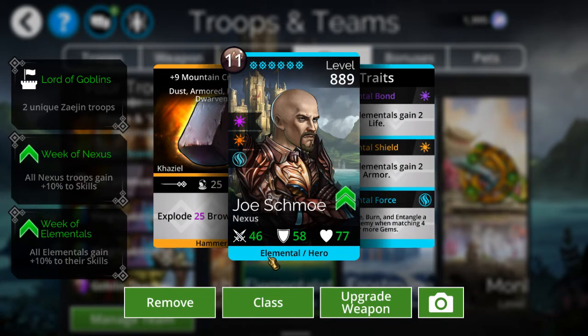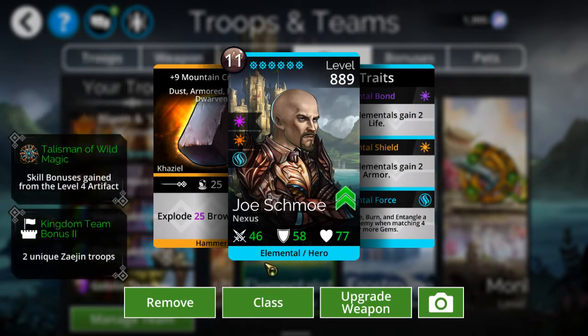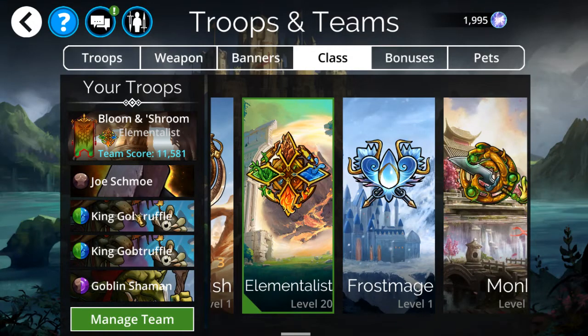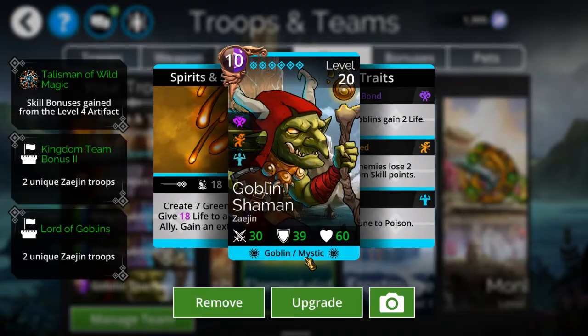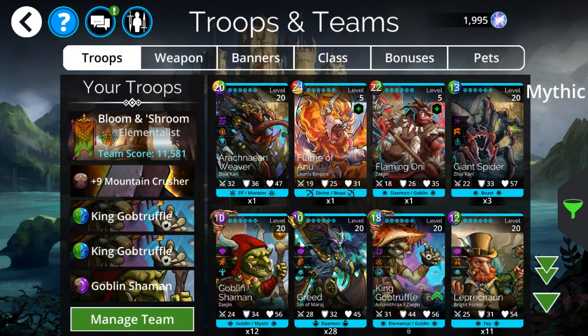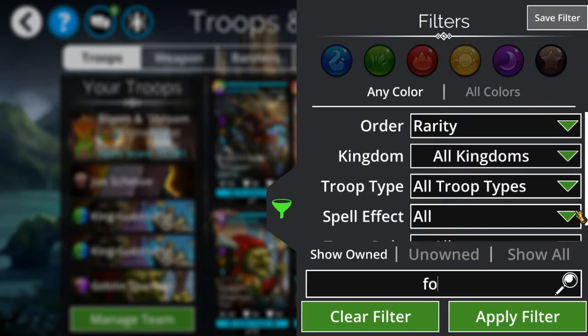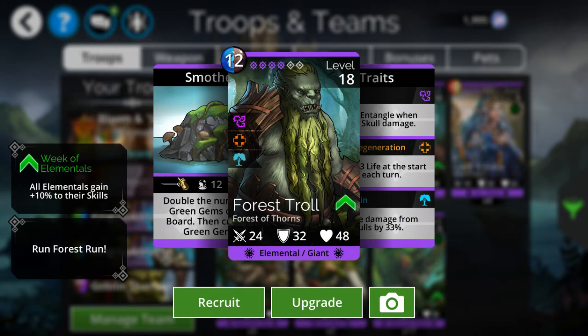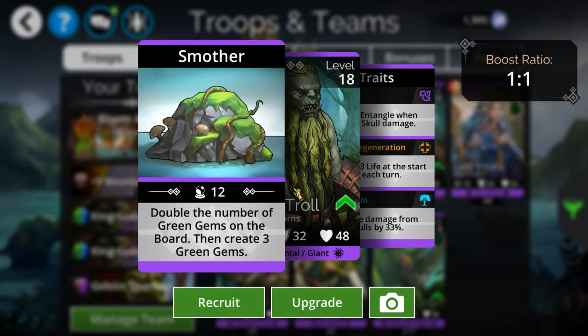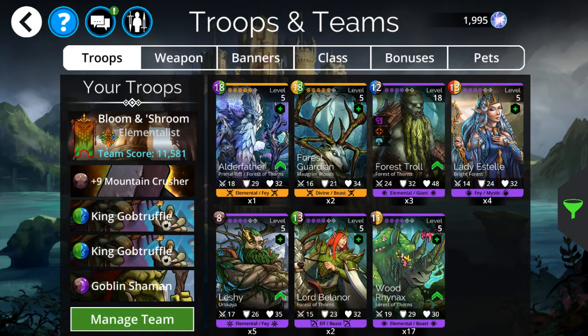When you choose the Elementalist class, your character becomes an elemental, so everything that benefits elementals is going to benefit this guy. He's an elemental. Unfortunately, there's another elemental on my team who doesn't really benefit from the class because his ability is a flat number — it's not variable based on his magic rating — so not really that useful.